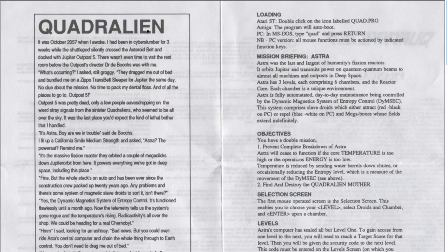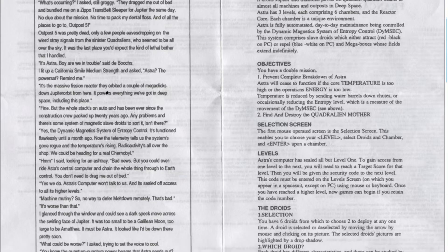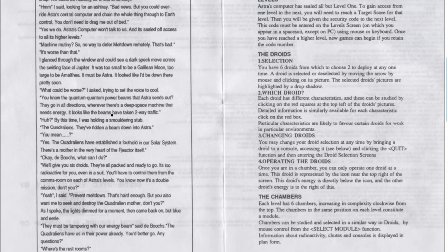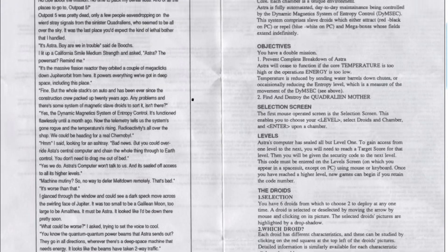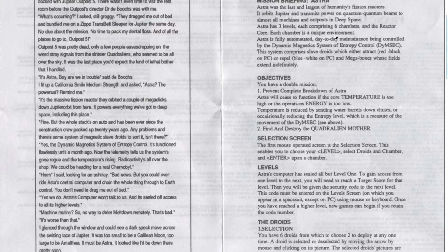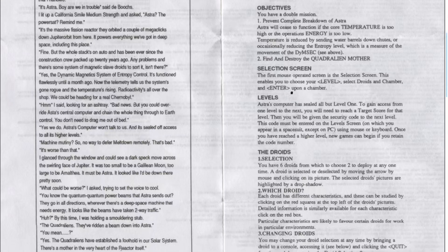As usual with games of the time, the manual starts with a little bit of a story — it gives you a backstory. If you manage to find the manual, you can read through all of that. And then it tells you the objectives of the game. You have a double mission: to prevent a complete breakdown of Astra, and find and destroy the Quadralian Mother — which is pretty standard fare for video games. The first mouse operator screen is a selection screen that enables you to choose your levels, droids, and chamber.